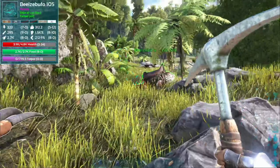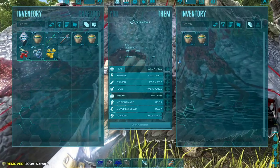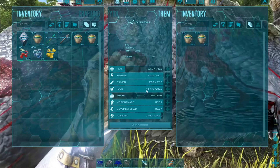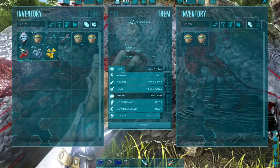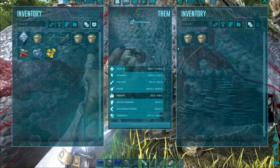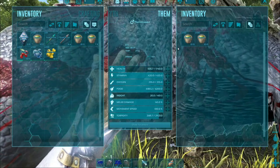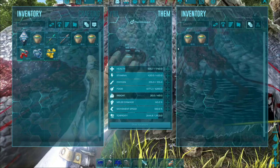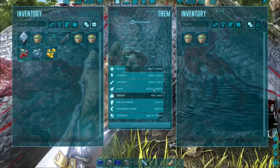We've basically tamed ourselves a therizino — I'll put narcotics in him now. I actually want to try starving him a bit first; his food is at about 41,000 right now, so let's get it down to around 39,000. The reason I want him to starve is that when he eats he'll eat more frequently. It takes time for food to go down between eating cycles.